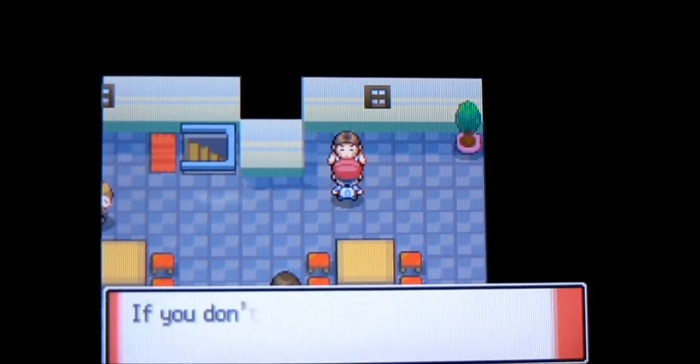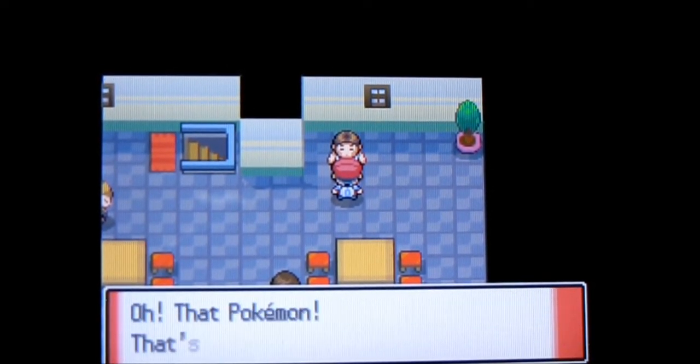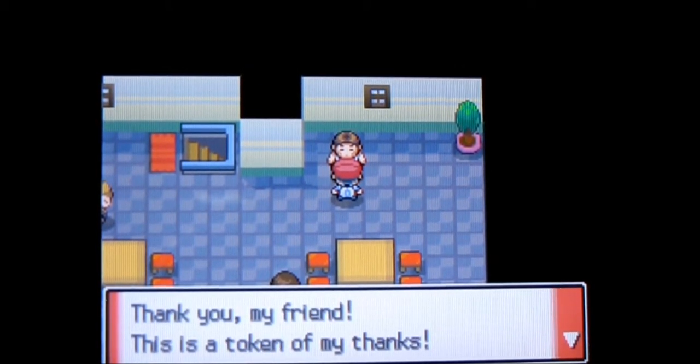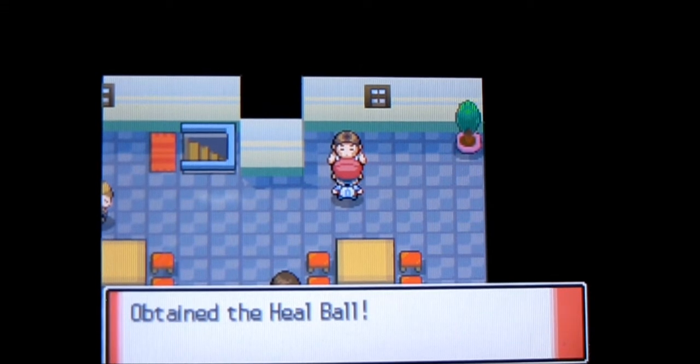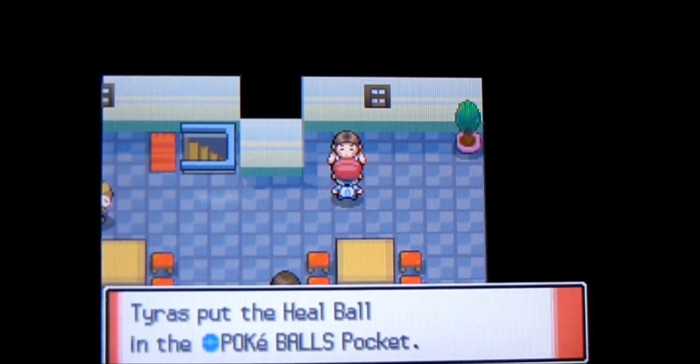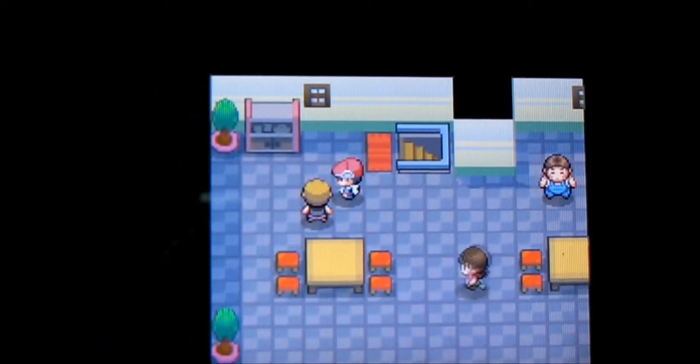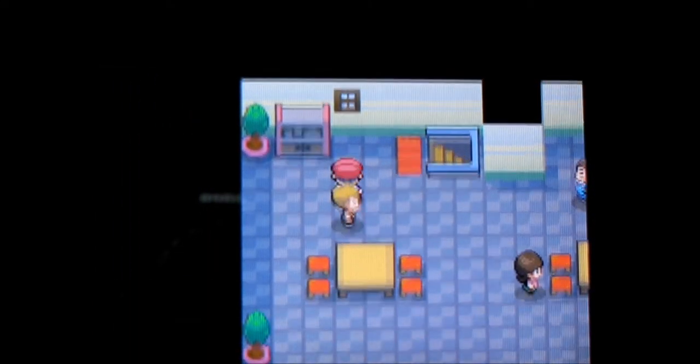Go talk to this guy and he'll say he's too lazy to go outside, but if you show him a Geodude he'll say 'look it's cute, let's go' and decide he's going to go catch it after all. Then he'll give you a Heal Ball, which is another kind of specialized ball. It's better than a regular Pokeball and what it does is heal the Pokemon you catch in it completely, which is nice.